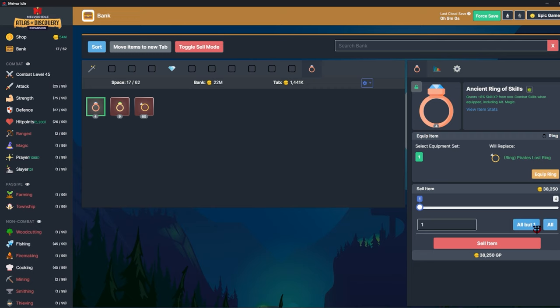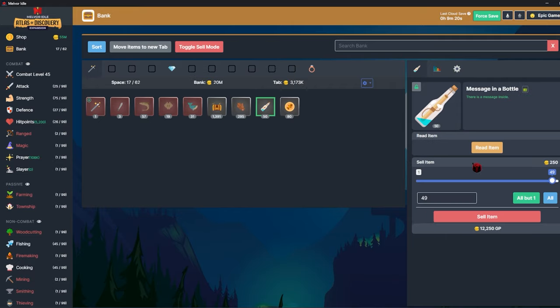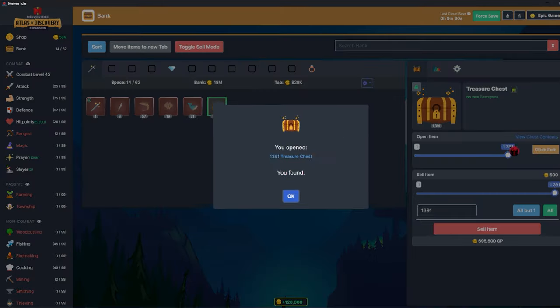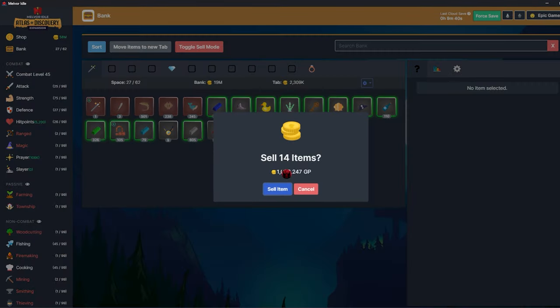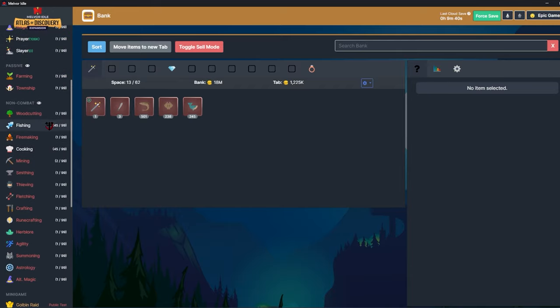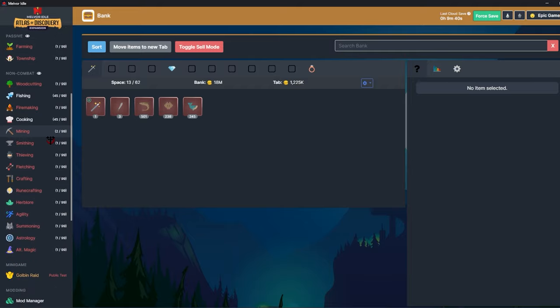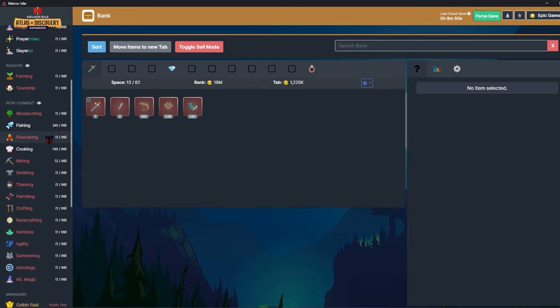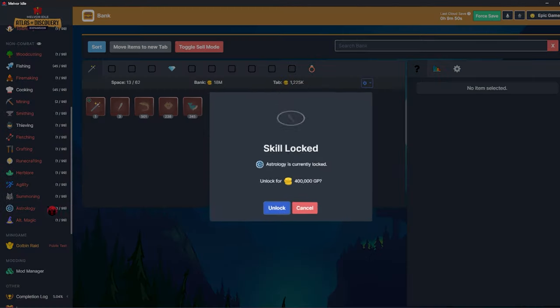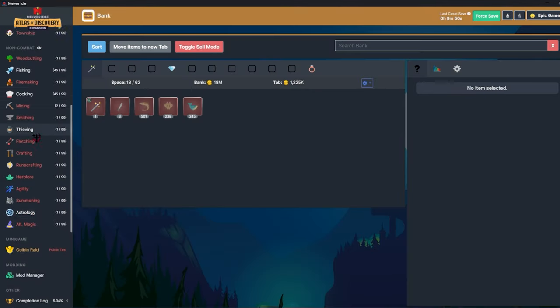Selling extra skill rings for a few extra million. I have a bunch of gems now from fishing — handy for making bolts. I'll sell everything, open up all the chests. We're at 59 million. Prayer costs some amount, and the next skill costs 250,000. I've got to think what I want to unlock next — I think it's going to be thieving, and then astrology, and then the next two combat skills.